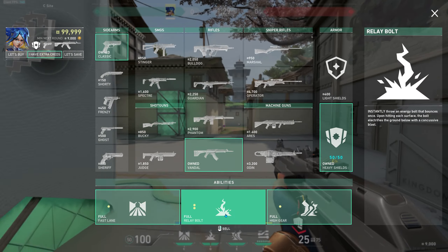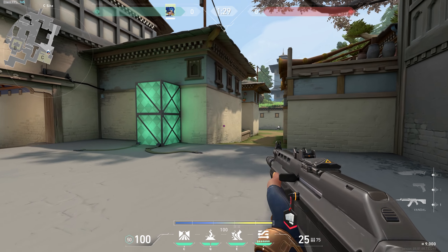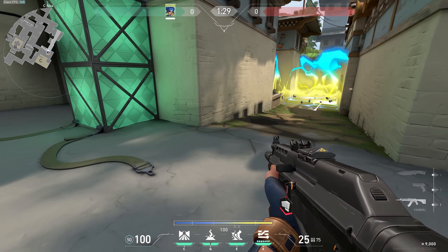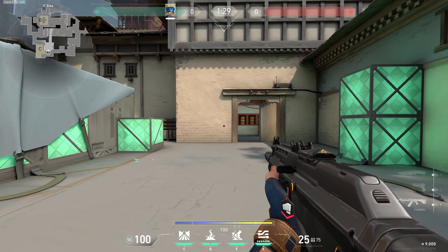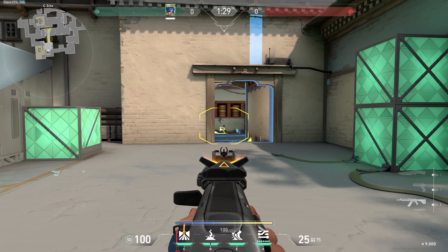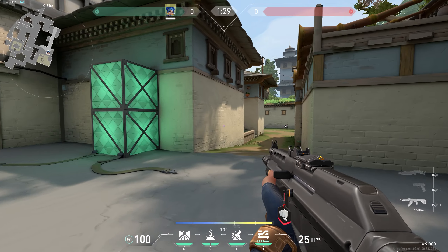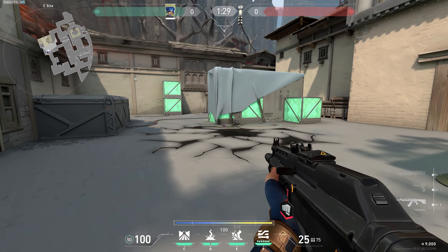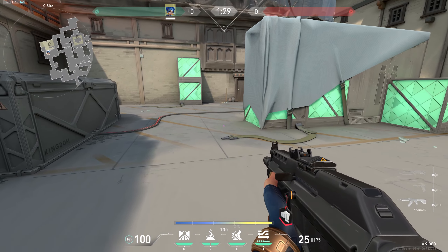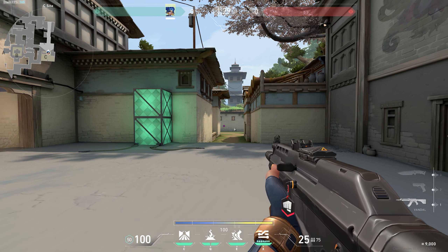The Q ability is called Relay Bolt. You shoot a bolt that bounces one time — it bounces off a surface and stuns everyone in the landing circle, then the secondary stun hits the bounce-off point as well. So it effectively stuns two areas. It takes about half a second to trigger, but once it does it's a very long and annoying stun. Be careful not to stun your teammates — every time I've accidentally done that they were very pissed.